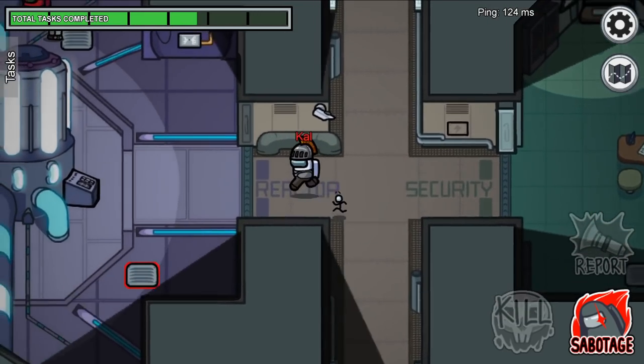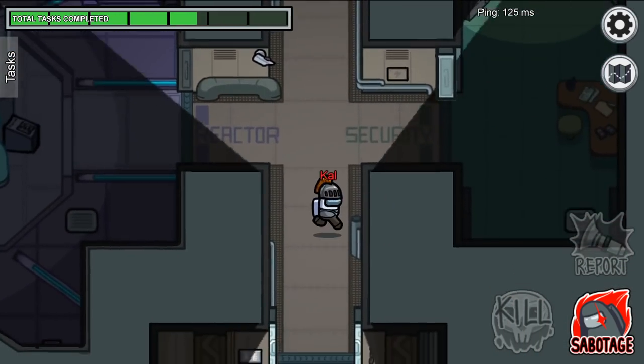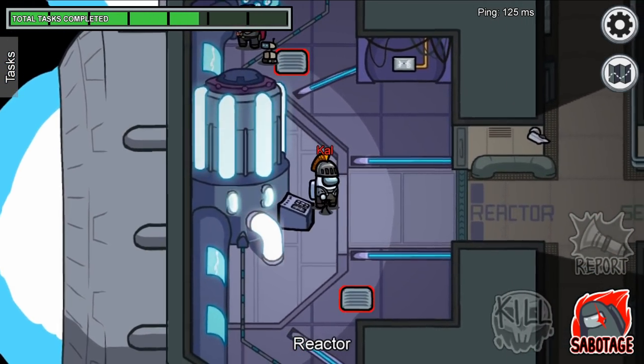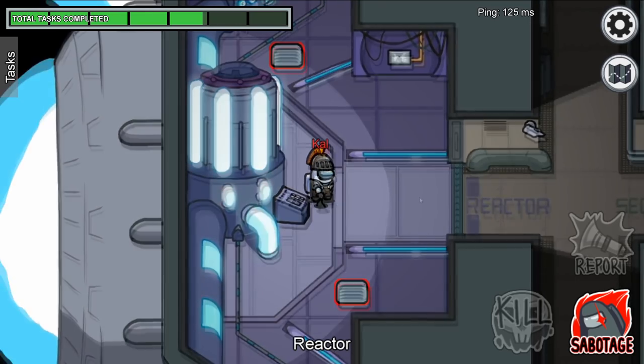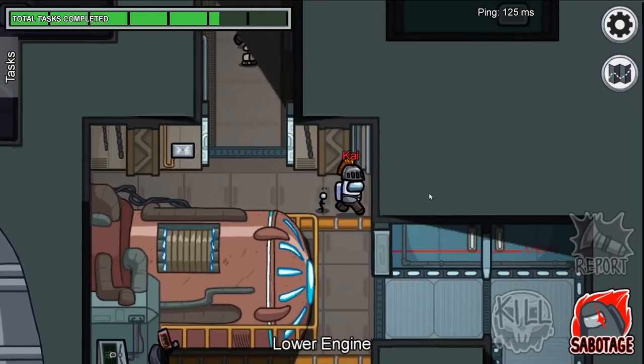Don't just run around. Entering rooms and leaving them is a red flag for any smart crewmates. Every room you enter, go to a task that you can fake, ensuring that it is from your list, or common enough that people won't think twice about. Then you may leave the room, as you have proven yourself to those watching.